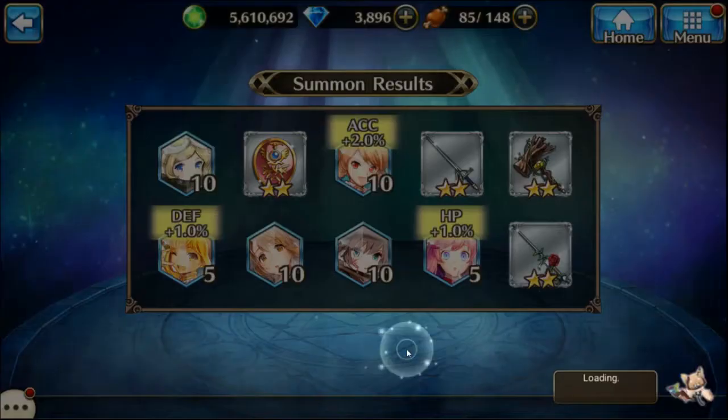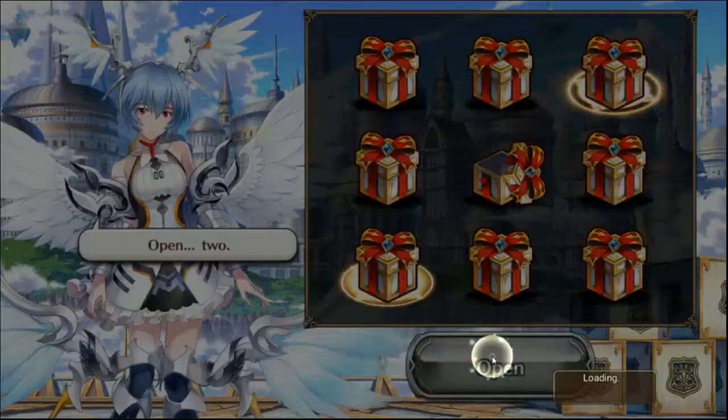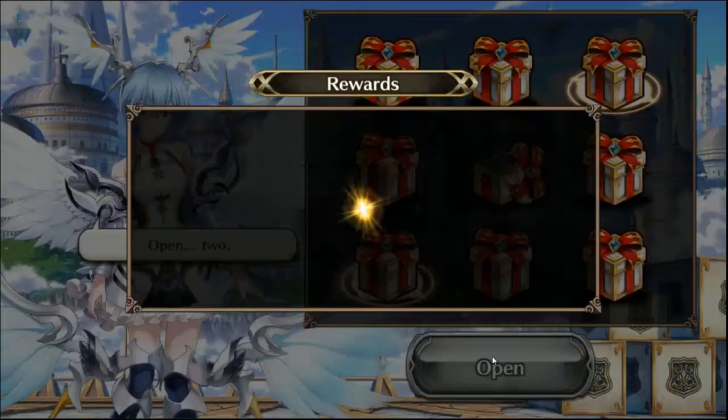You can do two boxes this time. Top row last box, and bottom row first box — we're doing a diagonal pattern here. Open — more room box, and fruit awakening fruit.